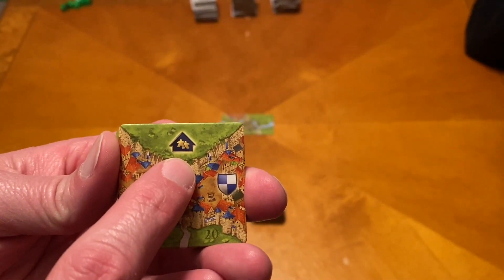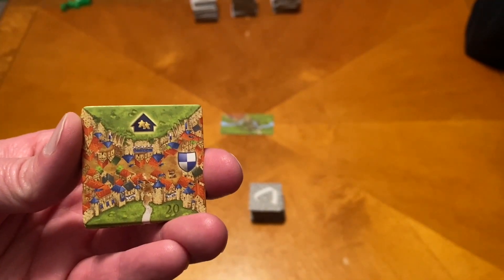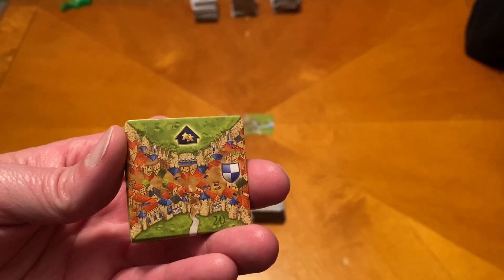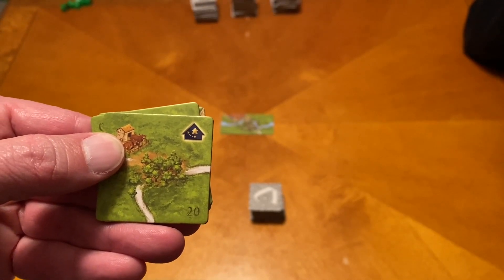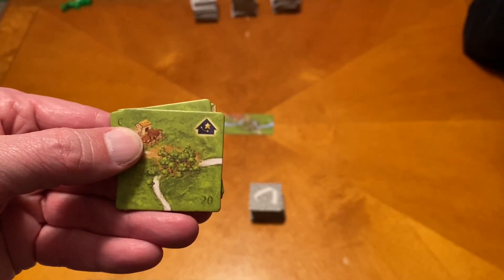The final expansion that we're going to be using is the brand new 20th Anniversary expansion. That is going to come with three different symbols. There are 15 new tiles in all, and there's five of each of the symbols. So we're going to talk about what each one of these does. You can see this one has a double meeple. So when this special ability resolves, you are going to be able to place one of your meeples that you have in your supply on a structure or area that you already have a meeple on. So it's going to help you with your majority.